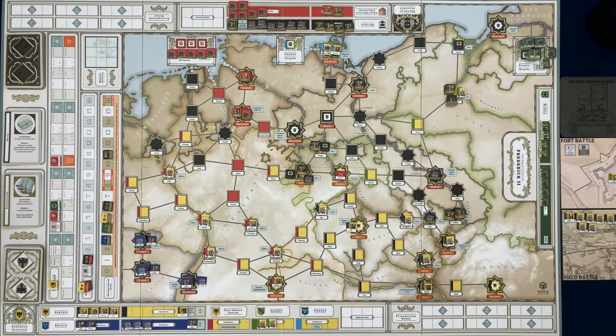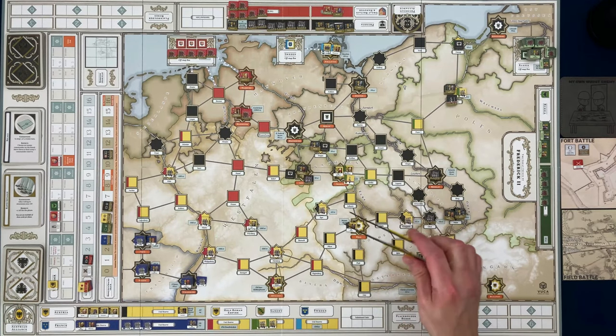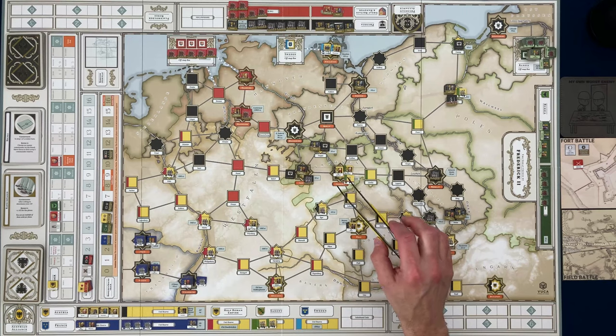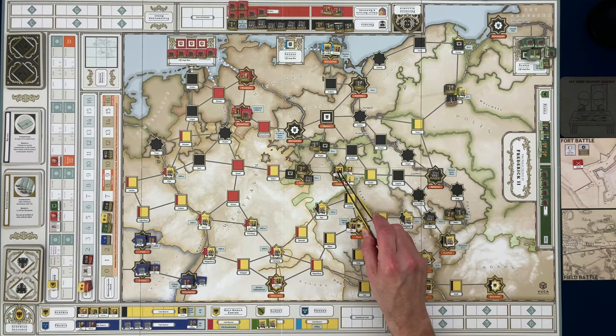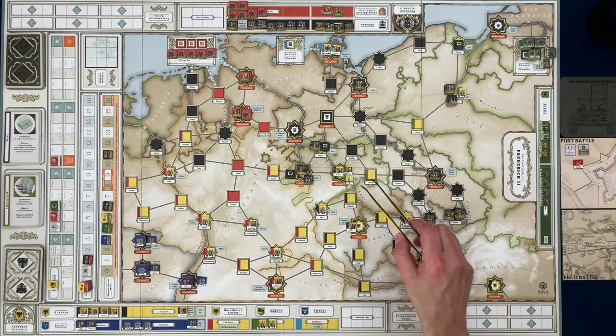That means we can end this battle. I'll move the active battle marker back to the battle map and return the Austrian units to the board. Those Austrian units managed to rush up to Dresden and save the besieged units — they forced the Prussians to retreat. This is a stack of eight units, and we still have the depleted unit and leader Rutowski still in Dresden.